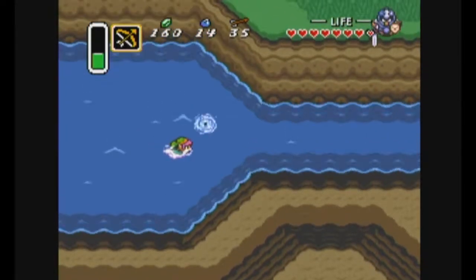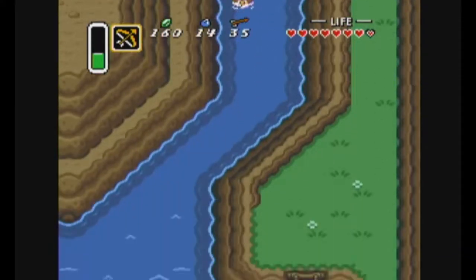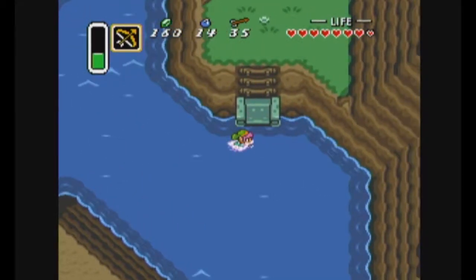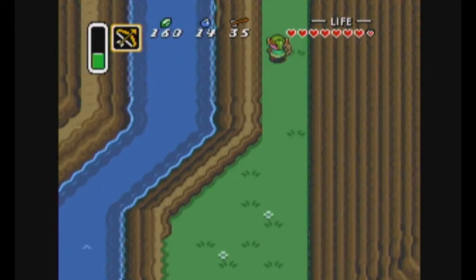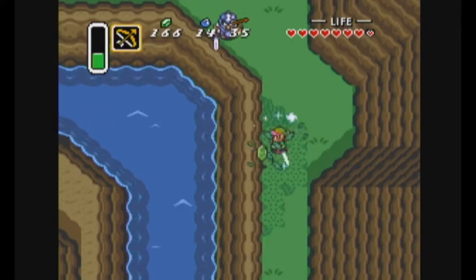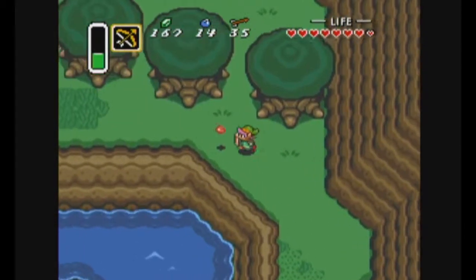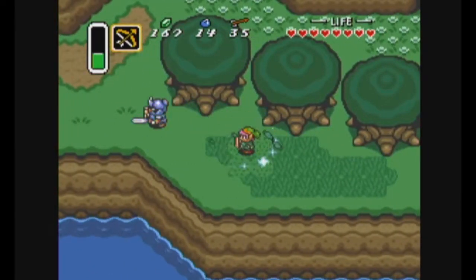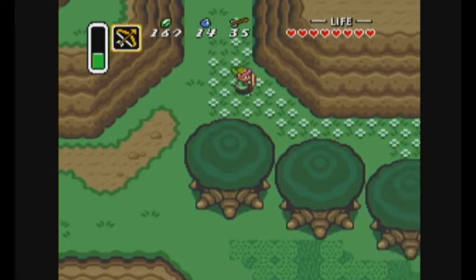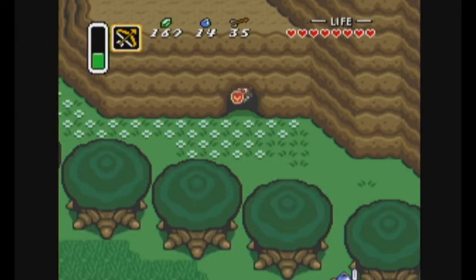Swim back right and down the screen to return to Lake Hylia. Use a nearby staircase on the right to resurface back on land. Walk up a screen, left a screen, then up two more screens. Cross the bridge and head up a screen along the left side, then walk left a screen to reach the Hyrulean Cemetery. The Zelda series tends to use the terms Hyrulean and Hylian kind of interchangeably. I think when it says Hylian it probably means the actual race — the humans — and Hyrulean might refer to the language. But I could be totally wrong about that.